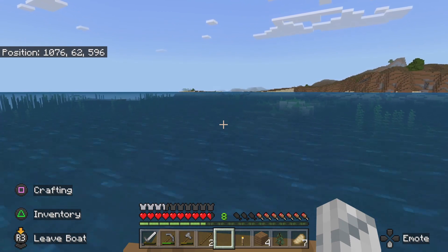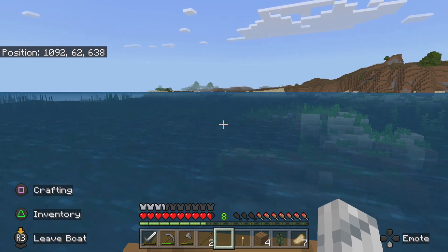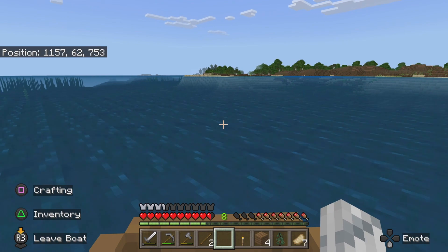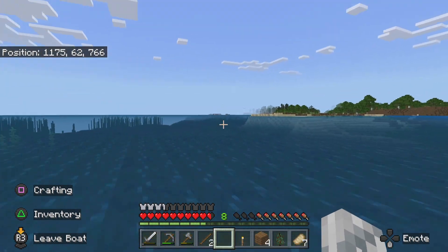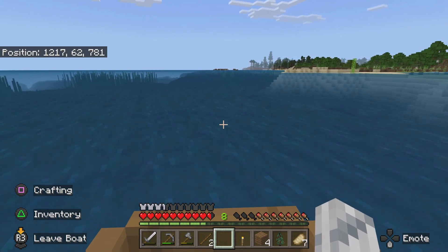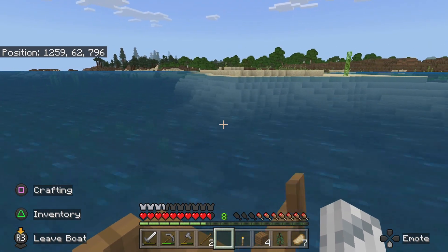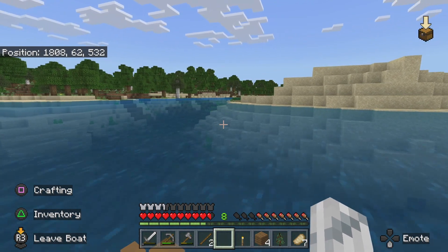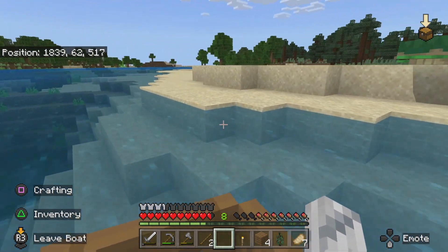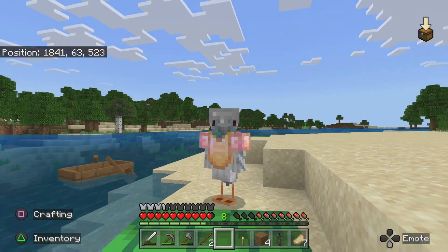I'd probably end up walking off the edge every five seconds, but it could still be fun. I don't reckon we're likely to find the desert — I've already gone quite far. Is that a mini island? You know it's the worst when you're on an island in the middle of the ocean with nothing. Turtles! Hello, hello little turtles! Oh, this has been the best little adventure ever — he's so cute!